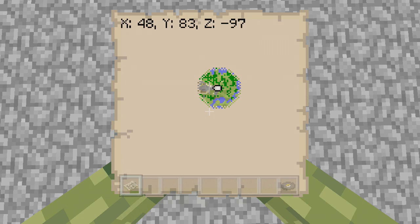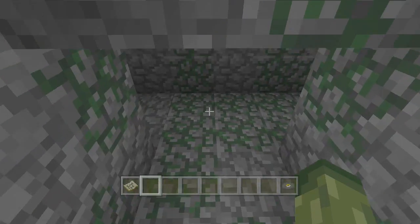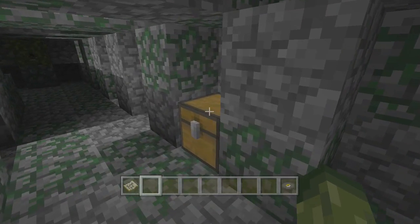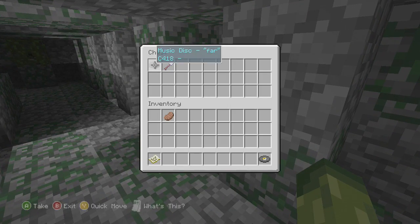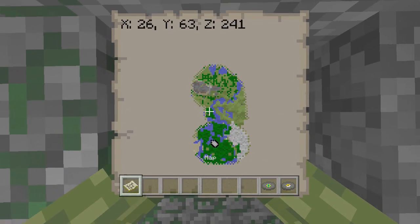The second music disc is located in a jungle temple — go downstairs and turn left. You will see a chest, and that is the second music disc. You can see the coordinates on screen as well.